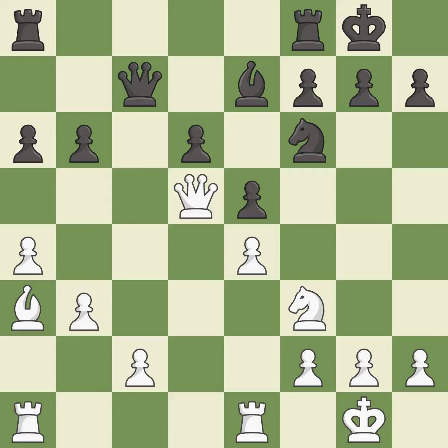This wins a tempo by threatening a queen and forcing it to move away. It is best. This defends the attacked pawn. It is best.